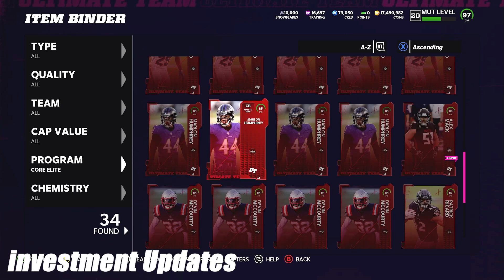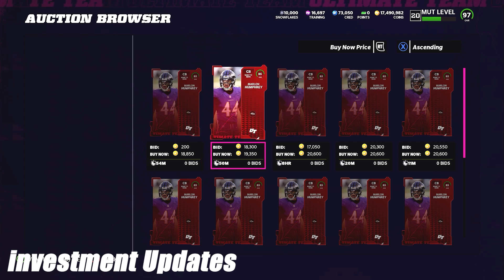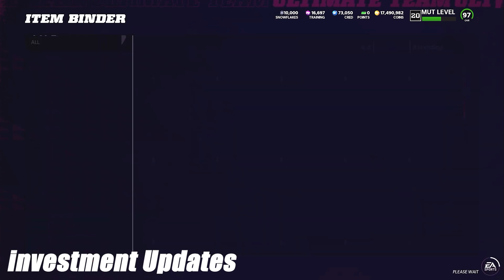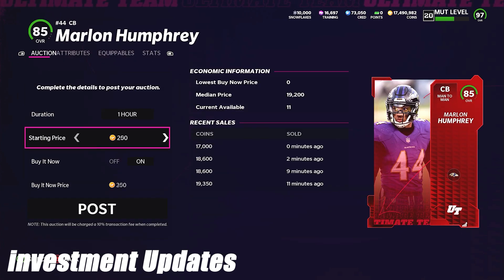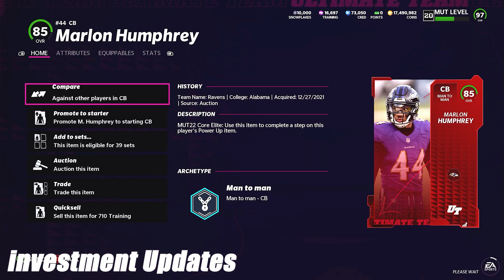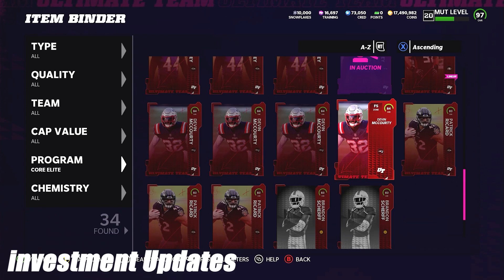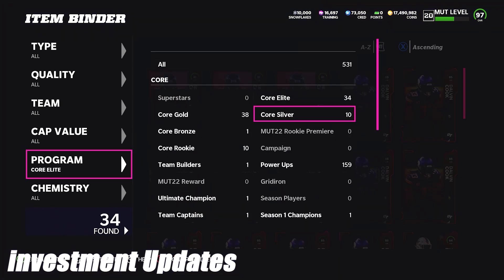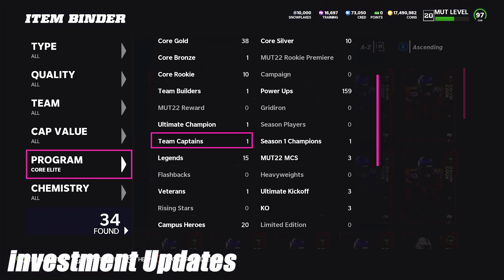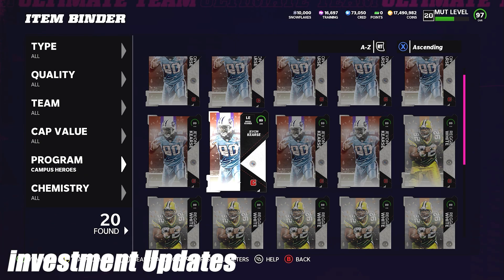Hopping into investment updates - not much in terms of core elites. We're finishing off selling Marlon Humphrey. He hasn't gone up much in price, probably due to the 85-86 overall power-up pass with Season 2. He went from 10-12k up to 20k but not the 30k range I hoped. I'm going to take my 7-8k profit after tax, sell him off at around 19.9-20k. Had about 15 of him, only five remaining.